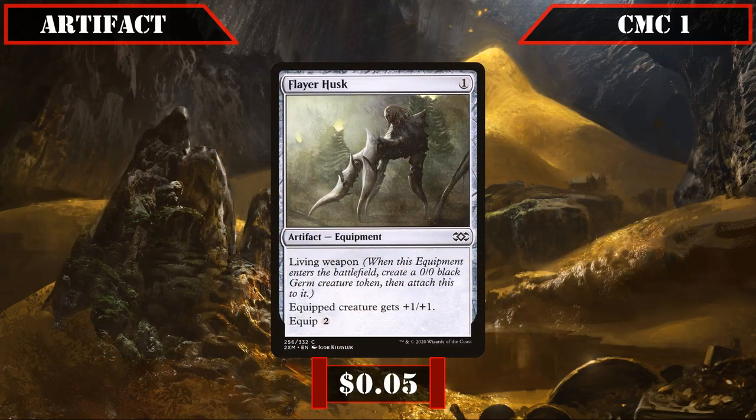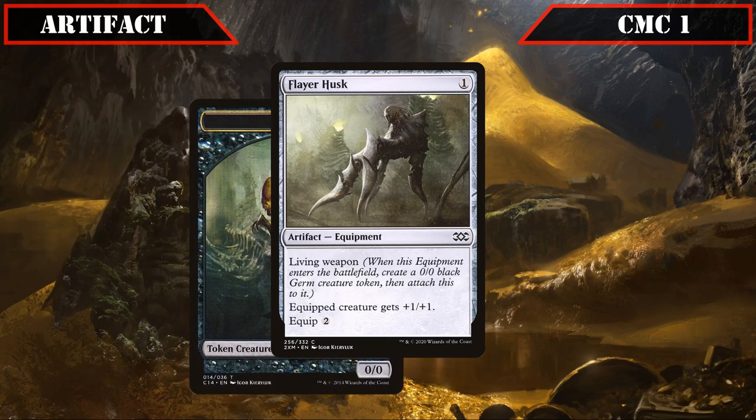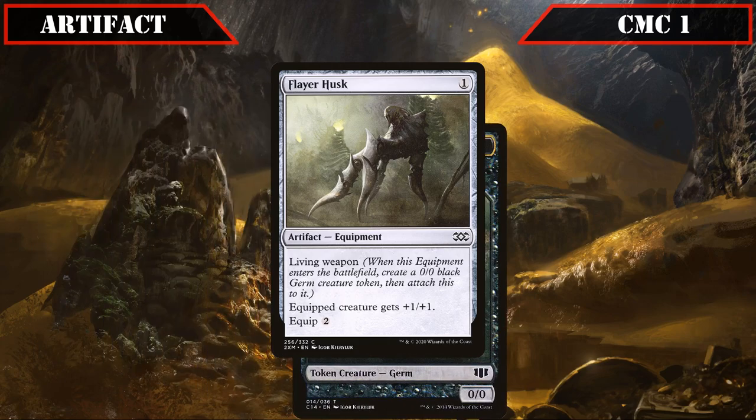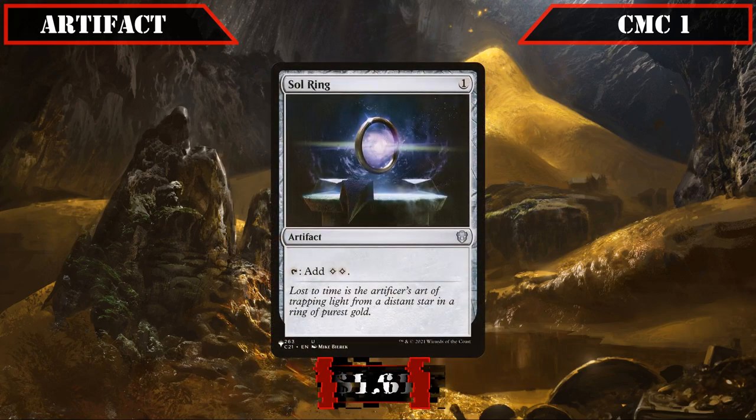Flarehusk joins us as our last piece of equipment in this slot — equipping for two, it gives the equipped creature +1/+1 and has living weapon, effectively making it a creature that comes into play modified thanks to the germ token it comes equipped to, which helps enable our commander in the early game and can later be used to modify our dragons. We also have Sol Ring, which taps for two colorless — of course we're running it because it's the best mana rock in the format, speeding up our game plan considerably, especially if drawn early.